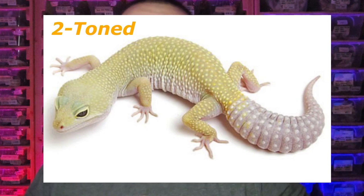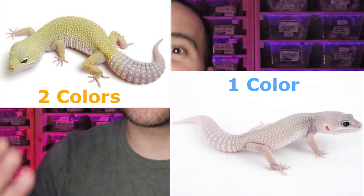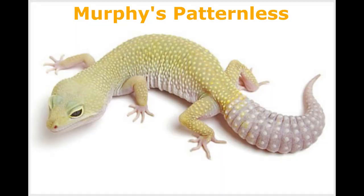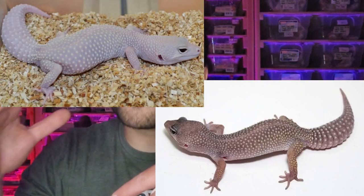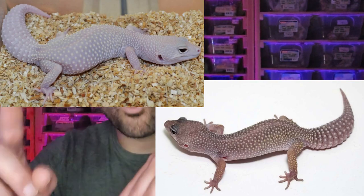Now it's pretty easy as adults too. Murphy's patternless in its base form will actually be what I call two-toned. Look at this picture on the screen — what's the difference between these two geckos? Murphy's patternless tends to be two-toned as adults. As adults, Murphy's patternless will typically be either a darker colored body with a lighter colored tail, or a lighter colored body with a darker colored tail. Either one of these options can happen, but it gives the gecko a two-toned effect. Now let's study the blizzard a little bit more in detail — in its base form you will see there is no two-toned effect; it's just completely one solid color.